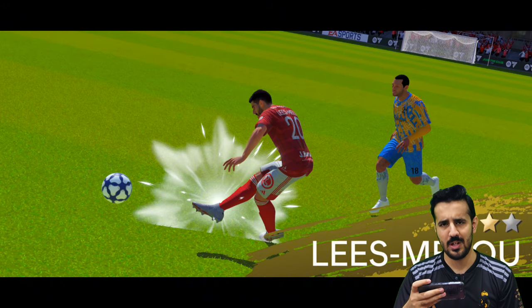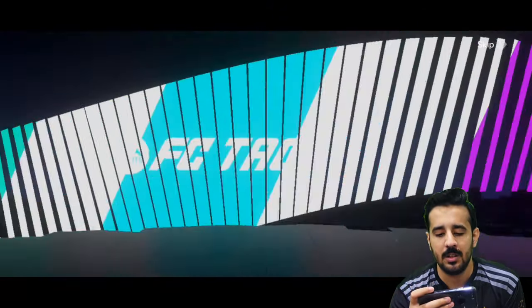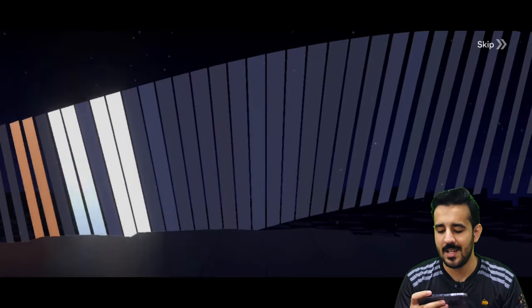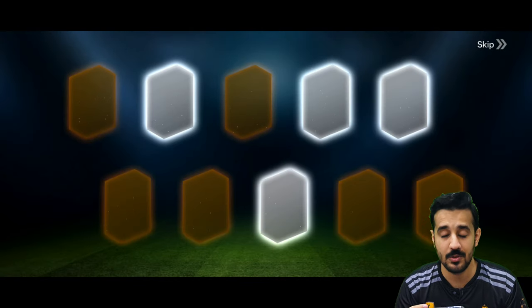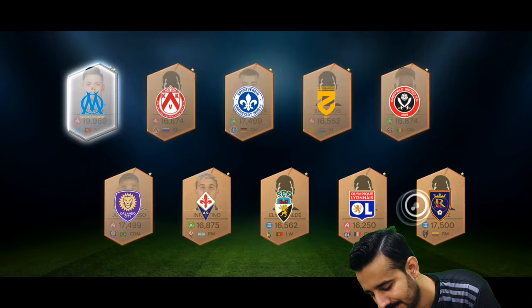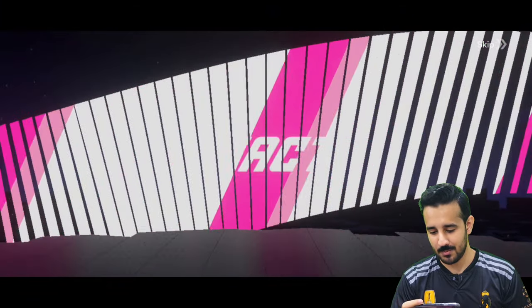We got Les Milhou — I also got him in FC Mobile, so that's our third Team of the Season player. Luck is working, we are getting good players from the League One pack opening. Another 10 — silver and bronze. Another 10 — nothing again, silver and bronze. Another 10 — nothing. Let's go for the next 10.